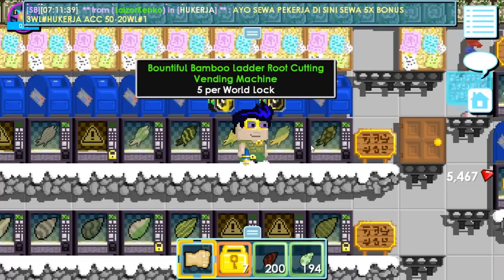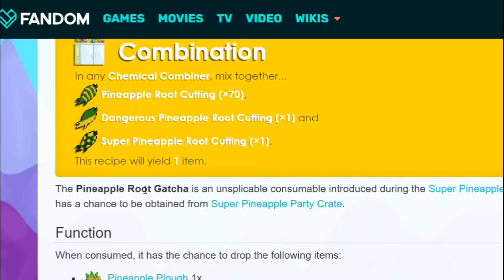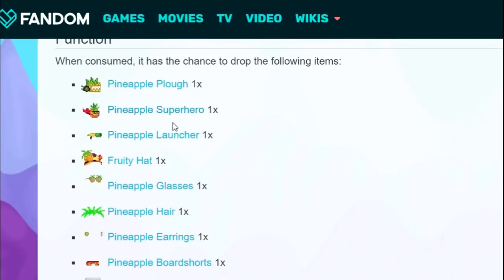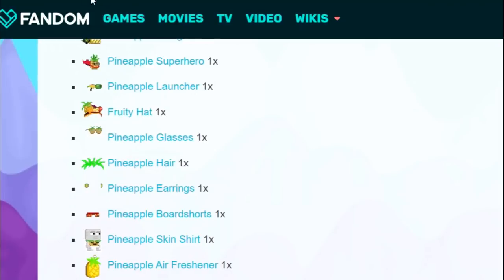With those roots, we can craft the pineapple root gacha. It's like a box, very similar to a lucky box. We can get various prizes from the root gacha box. This is the recipe of the pineapple root gacha — we need 70 pineapple root cuttings, one dangerous pineapple root cutting, and one super pineapple root cutting. The prizes we could obtain include pineapple plug, superhero launcher, fruity hat, and a lot more. You can check them at growtopia.fandom.com/wiki/pineapple_root_gacha.